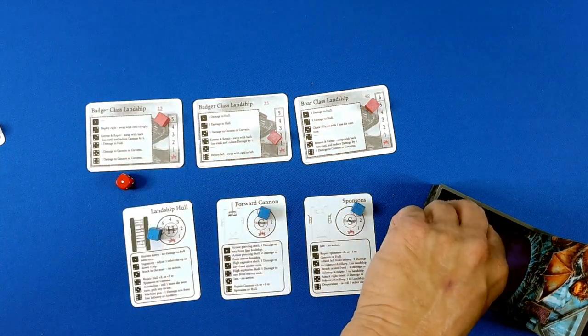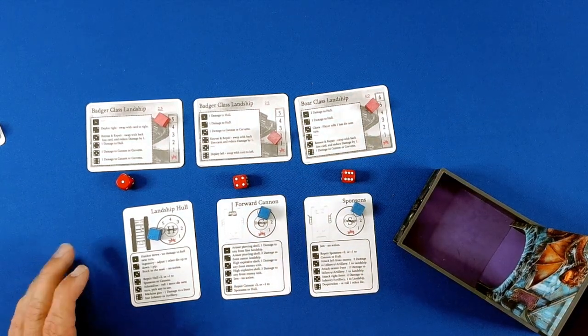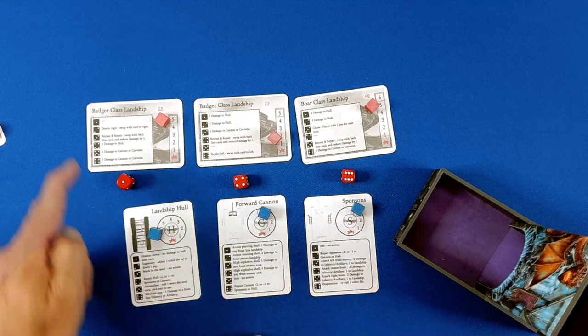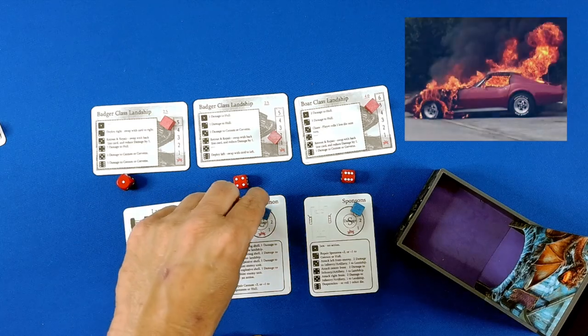One and a four. A one, a six, and a one. One, a four, and a six. No damage. Retreat and repair — can't do anything. One damage to cannon or corvette.